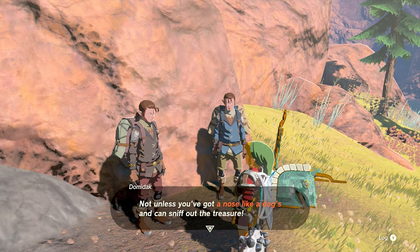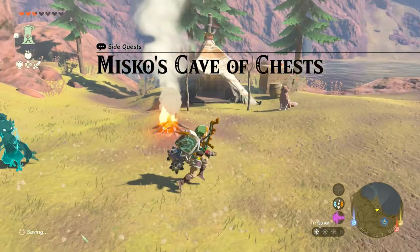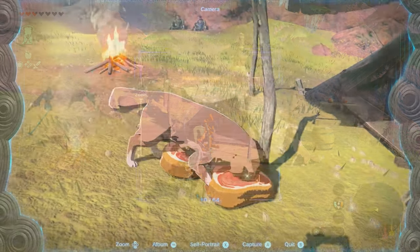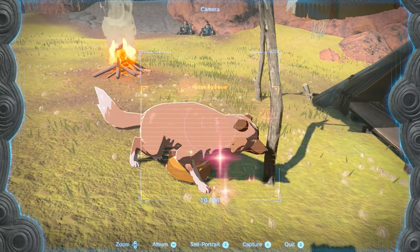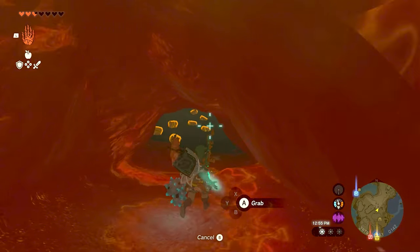They hint that a dog would be able to help sniff out the treasure. Luckily for us, there is a dog nearby. If you head over to it and feed it plenty of meat, it'll take a liking to you and start heading towards the cave, and leads you to the specific chest with the treasure.